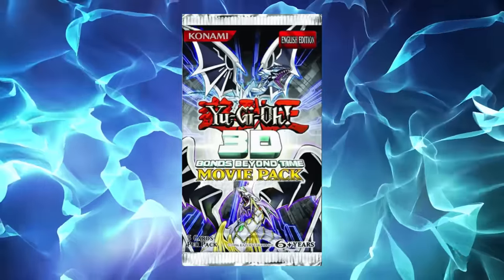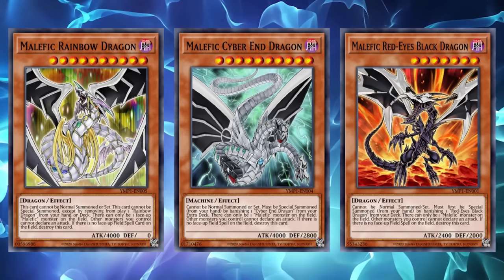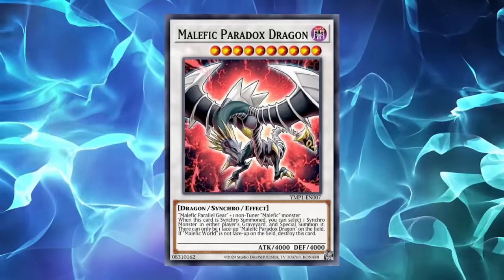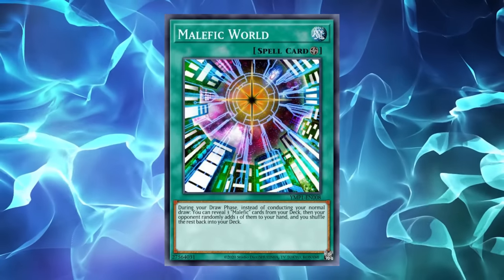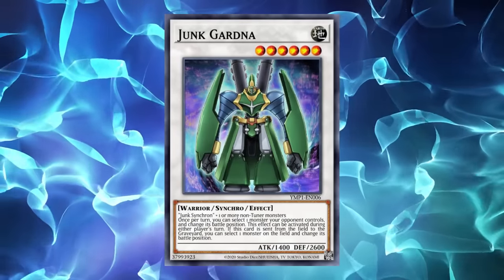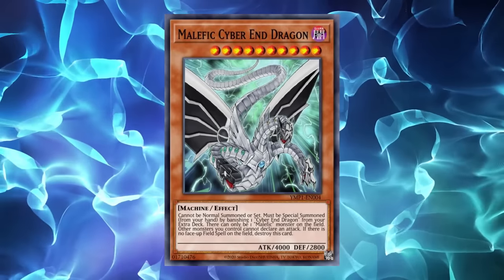Following Dallas, there was a less notable set release, being the Bonds Beyond Time movie pack, which only printed the remaining Malefic monsters, all having the same condition to summon themselves by banishing their counterpart from deck or extra deck, only being able to control one Malefic at a time, destroying themselves if there's no active field spell. Also included were Parallel Gear, who can synchro summon with a Malefic in hand; Paradox Dragon, a Malefic locked synchro that can revive a synchro from grave on summon; and Malefic World, a field spell that replaces your draw for turn with an add of a random one of three chosen Malefic cards from deck. The only card that would see any experimentation would be Malefic Cyber End Dragon, splashed into some Gravekeeper lists alongside Malefic Stardust.